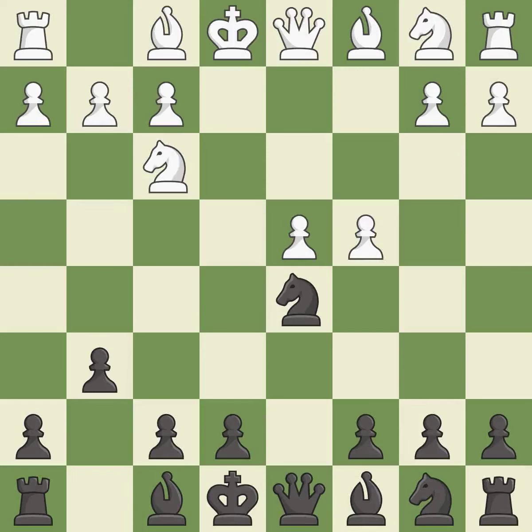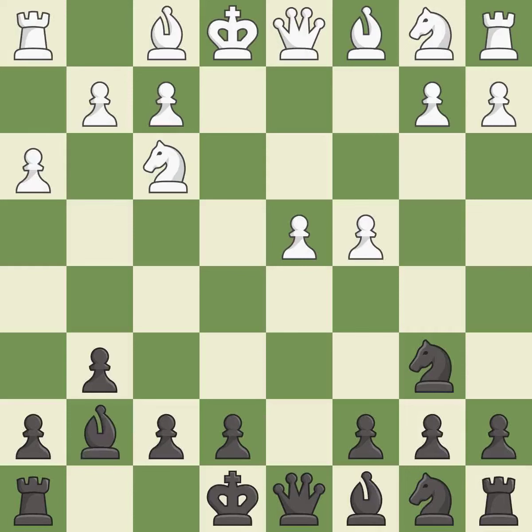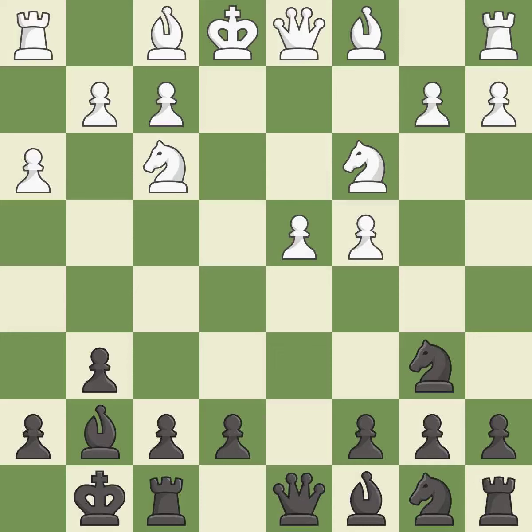This kicks an opposing knight, putting it on a safer square. The bishop is developed, giving it scope on the long diagonal. A knight is activated off its starting square. Castling gets the king to a safer square, out of the center of the board, while also developing a rook.